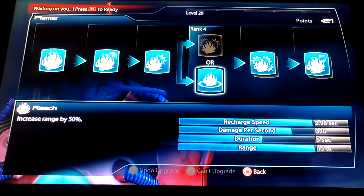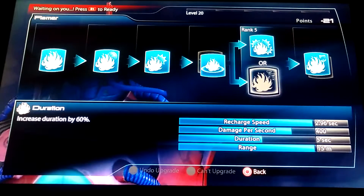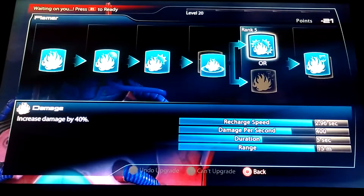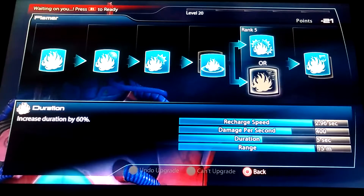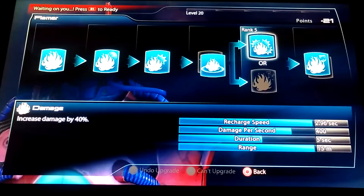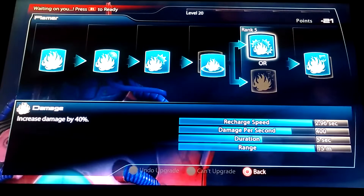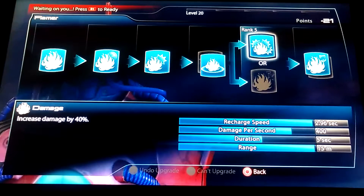This is the way: go range. Invader 1 will tell you to go duration, but I do not see the point of that. I go for more damage — 40% more damage. It's just better because his recharge speed is so great. I guess duration will make them burn longer, but when you've got Power Modifier on your weapons, you really don't need it.